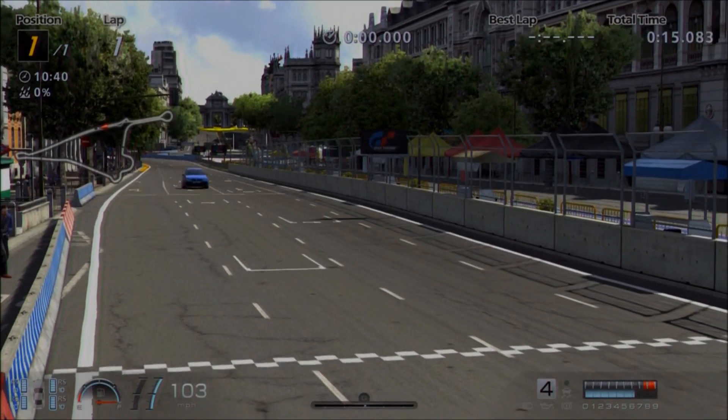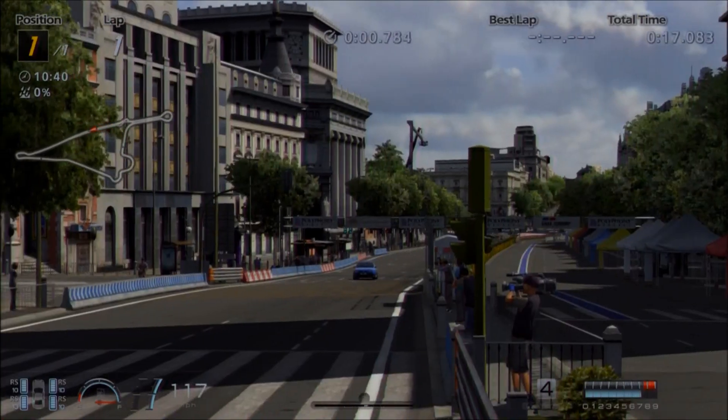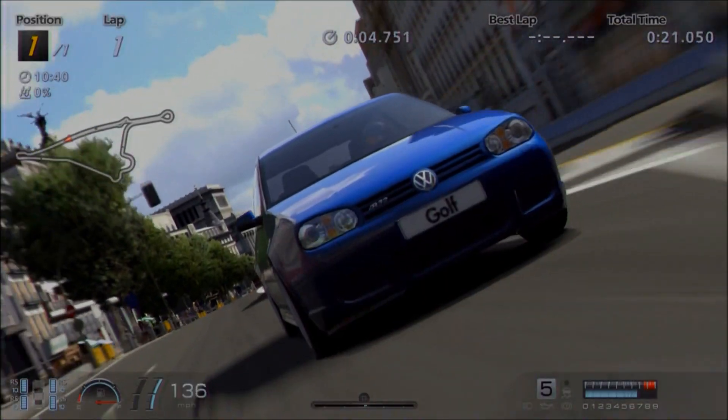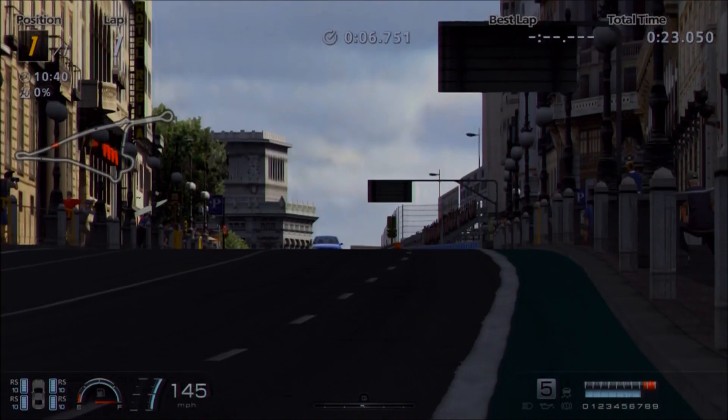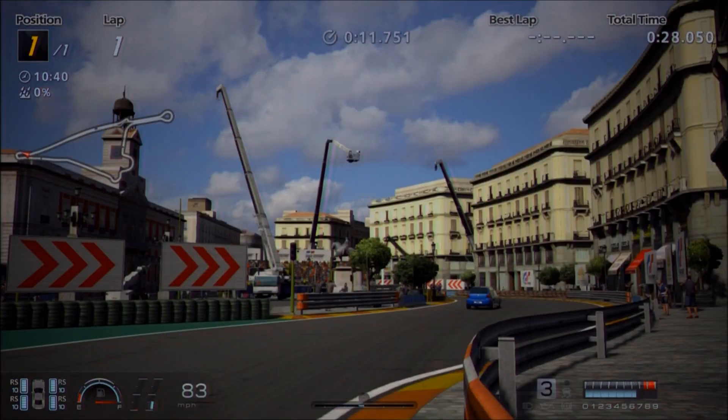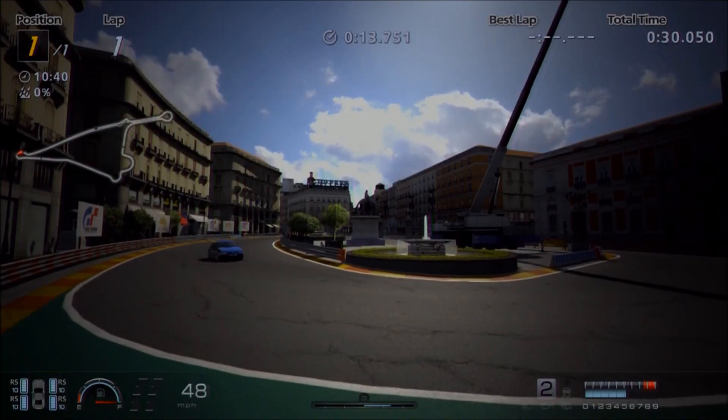Hi again guys, and welcome to episode 101 of B-Road Ballers. In this particular pick on Gran Turismo 6, we have one of the best examples, I would say, of an all-round hot hatch which we have on that game: the Volkswagen Golf Mk4 R32.